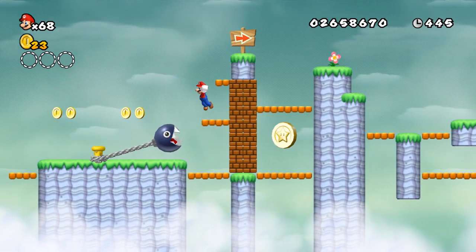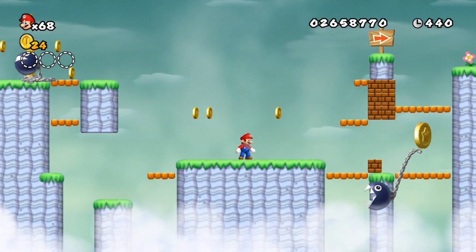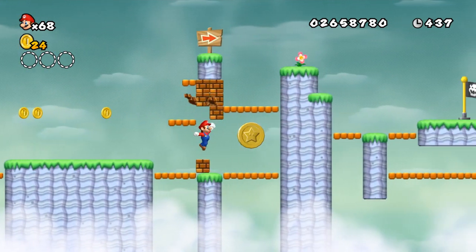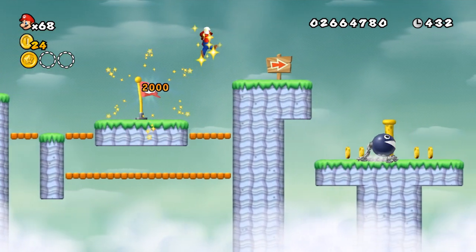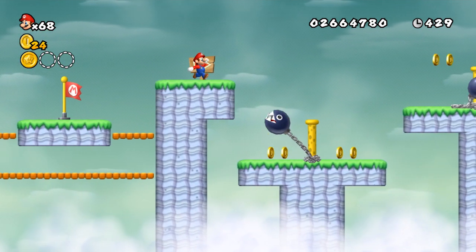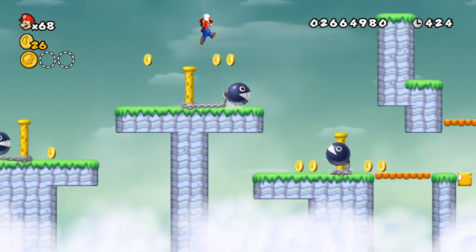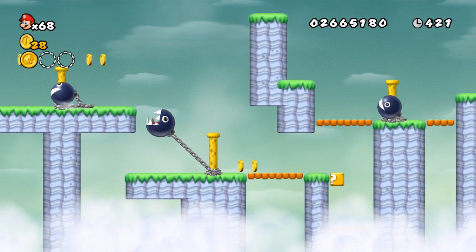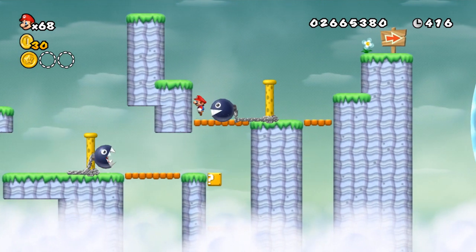For this star coin, we just gotta bait the chain chomp to the right, then bash down his little peg, and he'll go rampaging off and break those bricks for us. Kind of a shame that I lost my propeller suit, but it was for the greater good. These chain chomps can be kind of annoying, so just watch out for them while you're going through here.